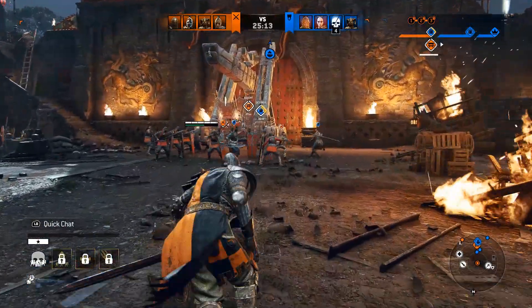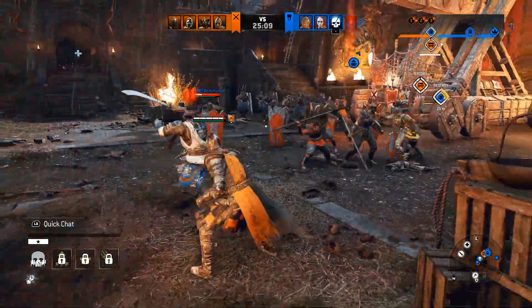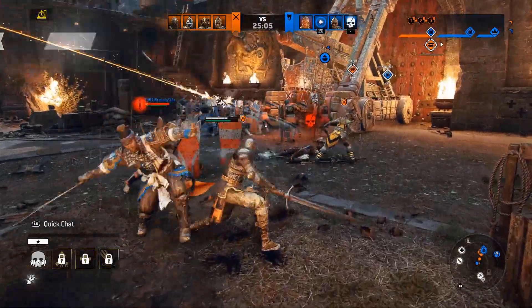The team icons in For Honor have both a black and a white outline. Light elements like the HUD meter and on-screen text are surrounded by a dark outline. This makes them more discernible against any background color.